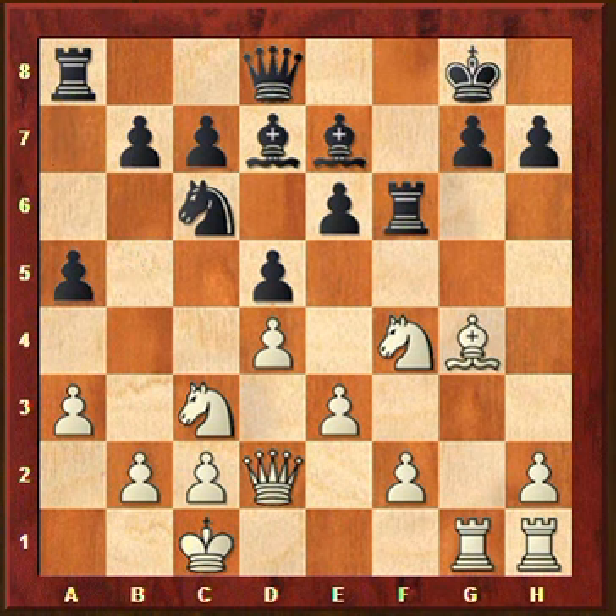Because he plays a5, you continue with h4 - your idea is to advance this pawn to break open the defense of the black king. Black plays Rh6, and you play h5. You write here that your idea is to lock this rook on h6, and if the rook moves then you can advance h6 and rip open this defense of black.